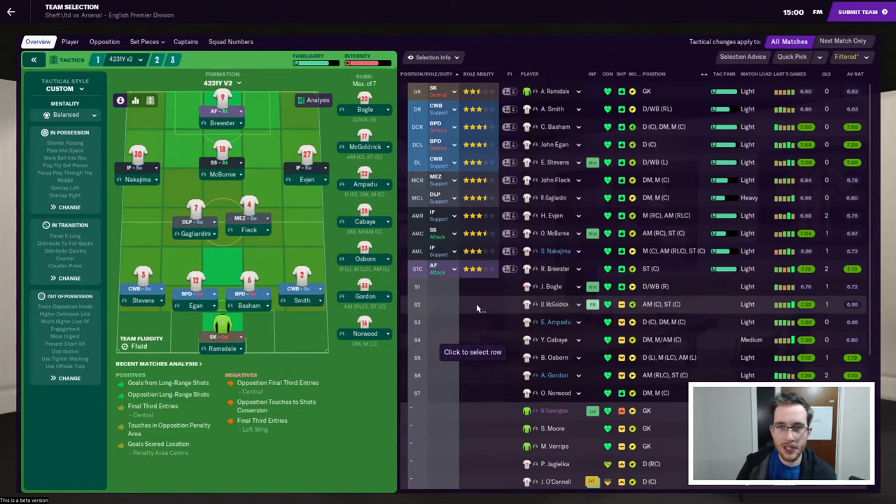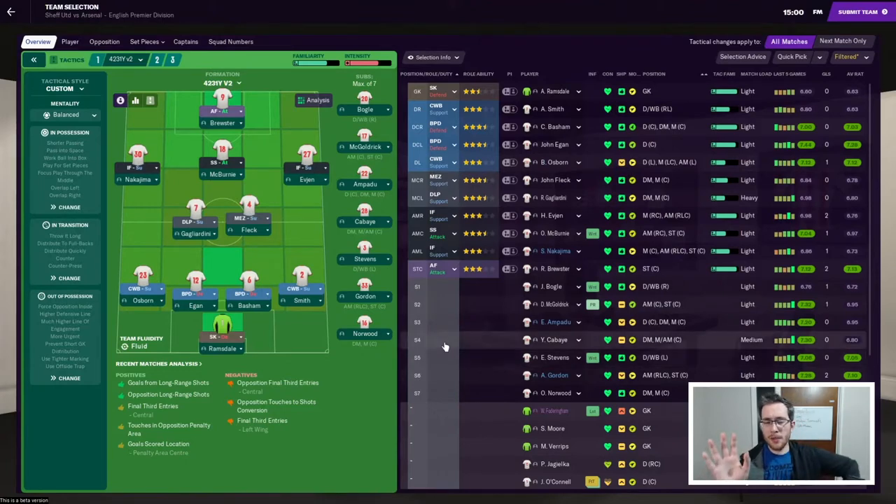Ramsdale in goal. Stephens on the left - actually I might need to rest him. Ben Osborne is equally as good at left back apparently, so we'll pop him in. Egan, Basham, Smith in that back line. Gagliadini, Fleck, Nakajima, McBurnie in a shadow striker role. Evian on the right and Brewster up front. McGoldrick on the bench because Mousset's injured.